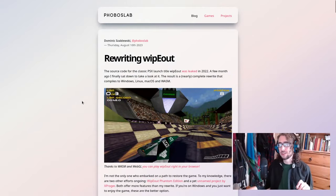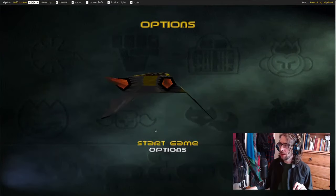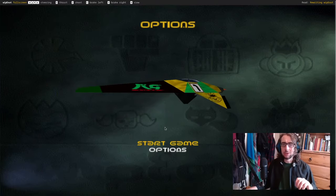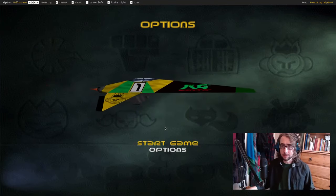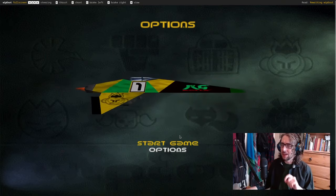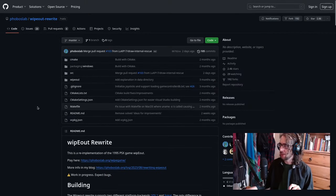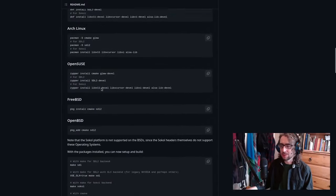There are two versions that you can actually play. You can do a minimal version without cutscenes and music and all that kind of stuff, and then you can do a full version. I'm only playing the minimal version at the moment, largely because I'm here for the game — it's an interesting-looking game and that's what I want to play. You can also check out the GitHub page yourself; it's got all the info on how to build it and all that kind of stuff. So that's all pretty cool.